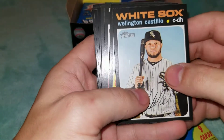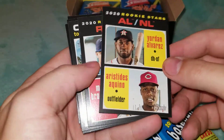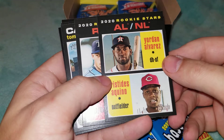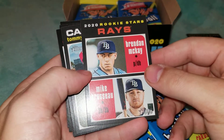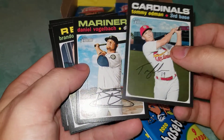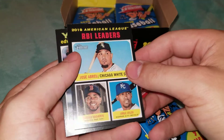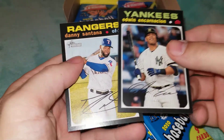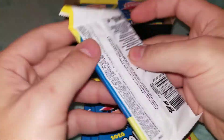Starting out: Wellington Castillo, Yordan Alvarez, and Aristides Aquino — two decent rookies right there. I'm really happy with that Aquino card. Rookies from the Rays: Brendan McKay and Mike Brosseau — not too bad. Tommy Edman, Daniel Vogelbach, Brandon Workman, an RBI leaders card with Jose Abreu, Xander Bogaerts, and Jorge Soler, then Edwin Encarnacion and Danny Santana. I don't believe any of those were short prints, so moving on to the next pack.